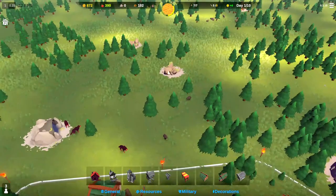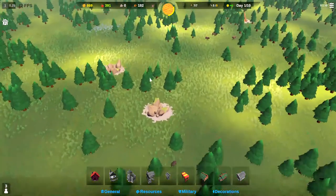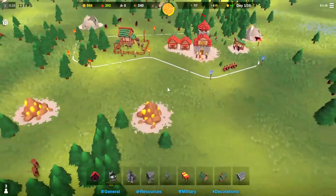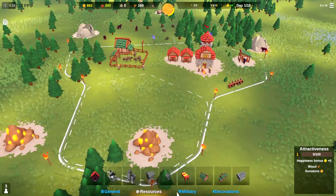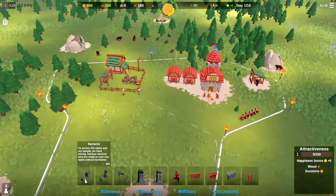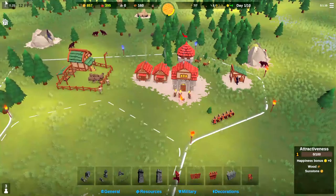We could go this way to capture the boars — that'd give us more wood and more food. Then we could capture the stone tile. There are a lot of different options and directions we could take this. I think next we'll capture this sunstone territory because we get the sunstone and will have room to put our military barracks in. But we've got to wait for our wood to build up — we're at 160 wood right now.